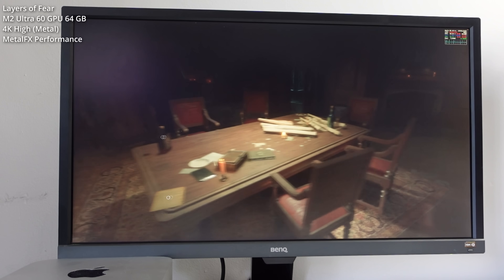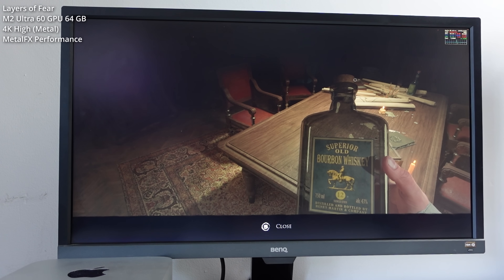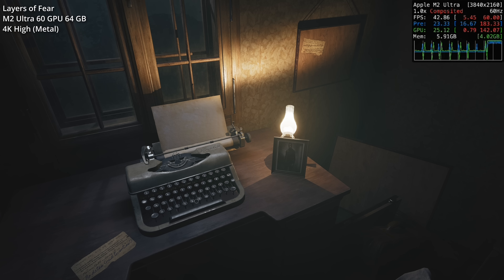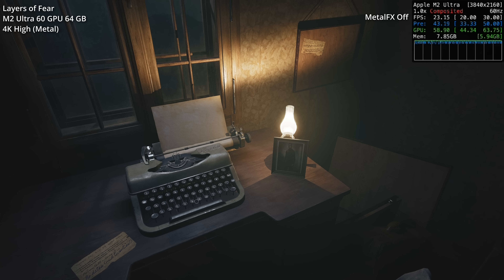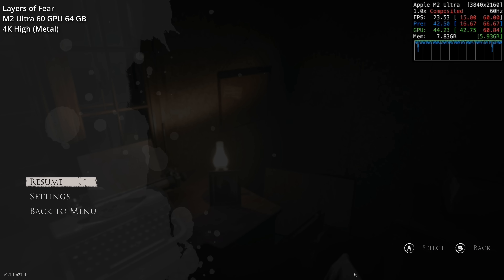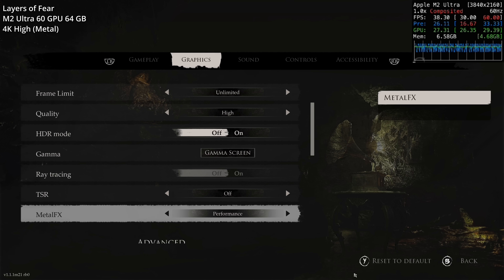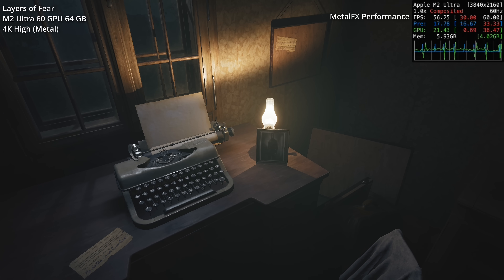Next, we're testing Layers of Fear, a remake of the original first-person horror game with a simultaneous Windows and macOS release. Running everything at high at 4K without Metal FX, we only reach about 20 FPS, which isn't playable. Turning Metal FX on to quality mode raises the frame rate to about 39-40 FPS. But setting the mode to performance gives the best result, allowing us to hit very close to 4K 60 FPS.